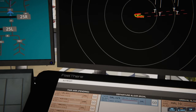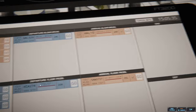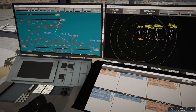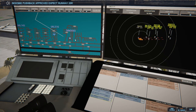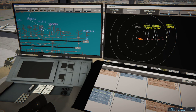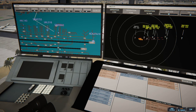SkyWest 3660 pushback approved, expect runway 25 Right. Korean Cargo 274 Heavy runway 25 Right lineup and wait. United 516 runway 25 Right via Charlie Charlie 1 Bravo. I'm gonna try and keep Bravo open for any aircraft that have to cross. I need to give SkyWest a clearance — Los Angeles Tower — we got more people.